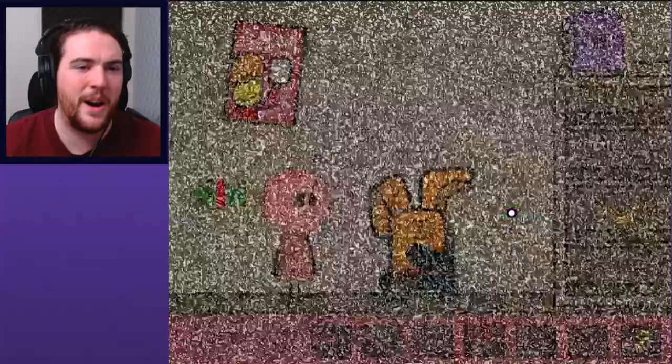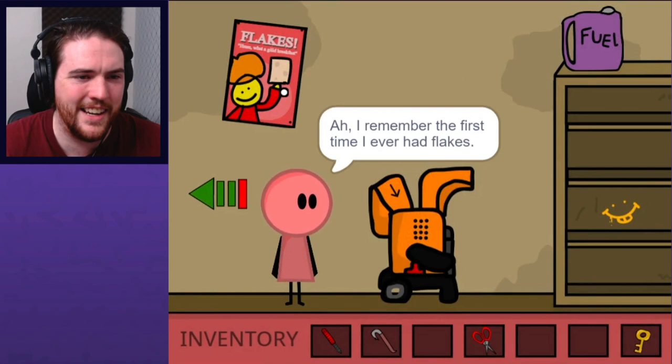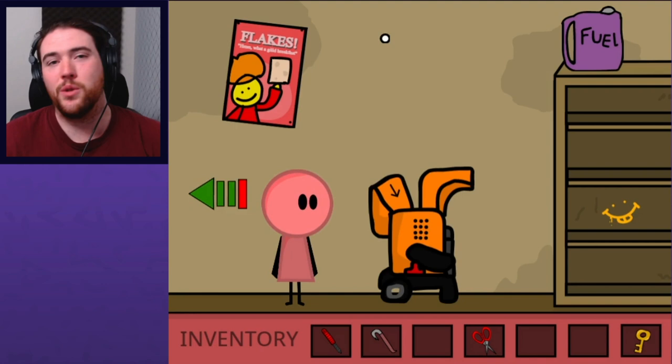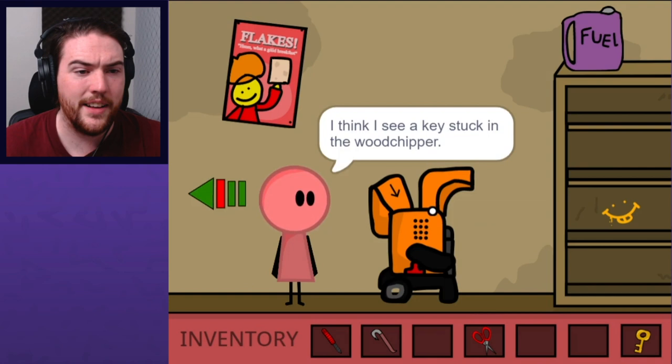Cereal poster — it looks kind of like Blockhead but not really. I've never tried flakes — generic delicious flakes. Food is fuel, so it stands to reason that fuel is food. I'll just give this to Amy. This jug of fuel is about a foot out of my reach. I think I see a key stuck in the wood chipper — in fact, I think that's Alex's cell key. Maybe I can get it out somehow.